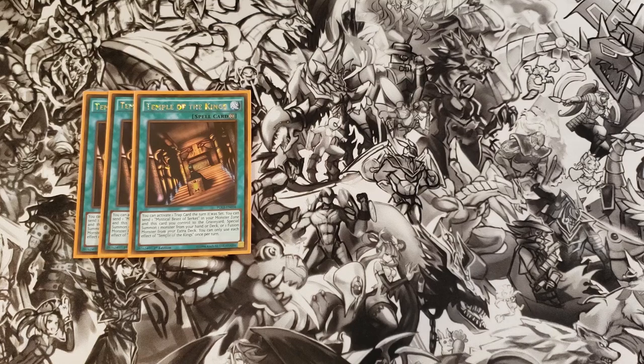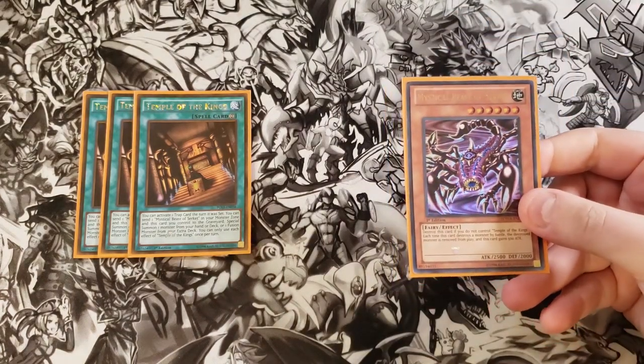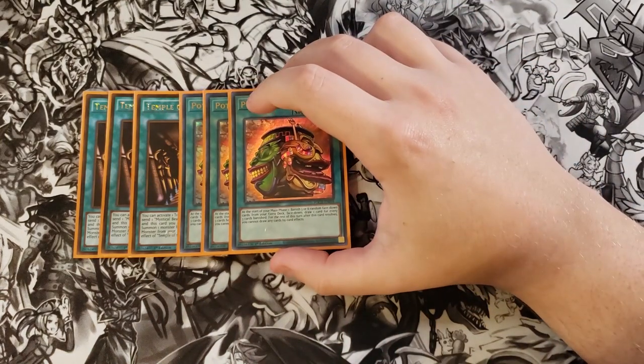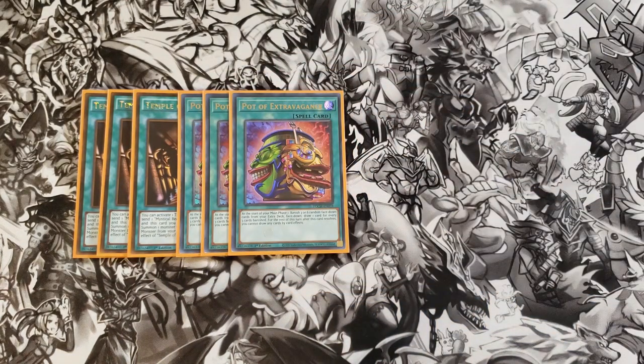This card is very handy in the deck — it lets you activate one of your trap monsters the same turn it was set, essentially treating them like a normal summon. You can then immediately tribute one to summon out your Mystical Beast of Circuit, and then summon a powerful Fusion monster from the extra deck by sending Temple of the King to the graveyard with the Mystical Beast of Circuit — like a copy of your Egyptian Slime or one of the other Fusion monsters. We then play three copies of Pot of Extravagance because we don't super need the extra deck; it's mainly there to fuel additional draws.